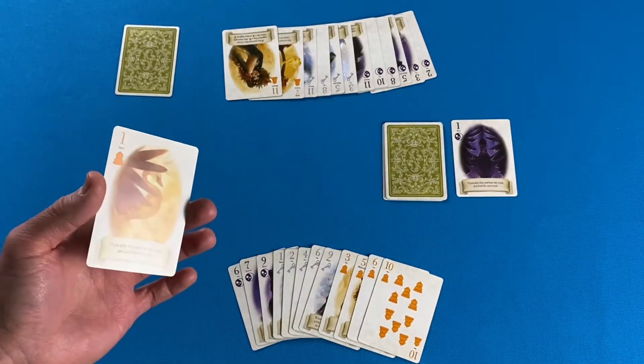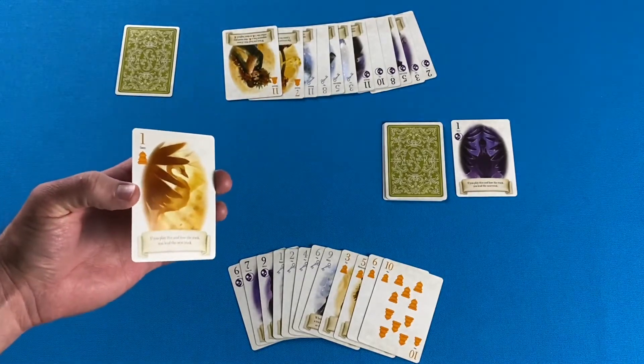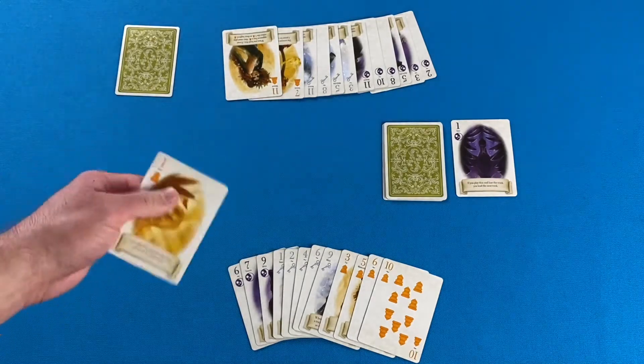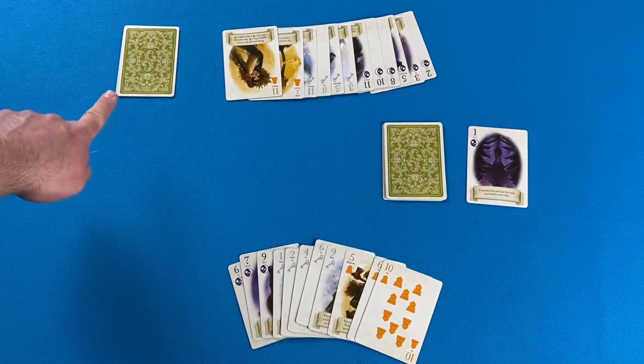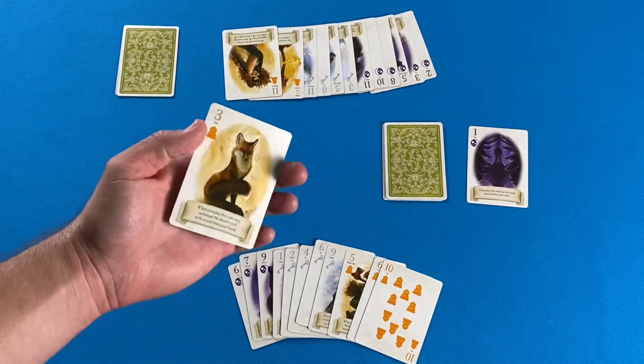Player one led the one of bells, and the special power for this card is that if a player loses the trick after playing it, they get to lead again. Normally the trick winner leads, but this special power changes that rule. Player two collects the trick, but player one gets to lead again.